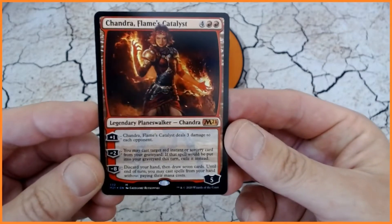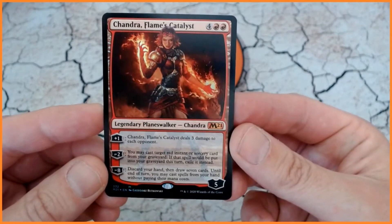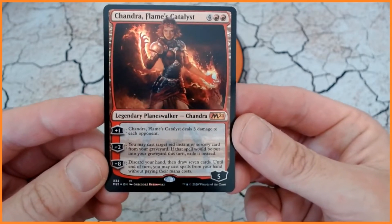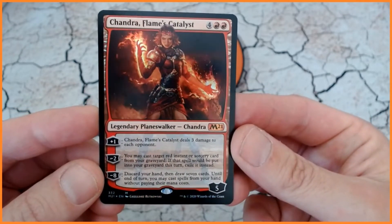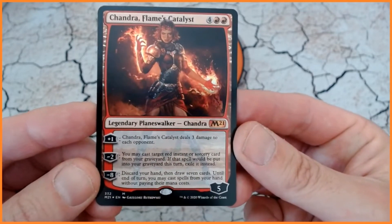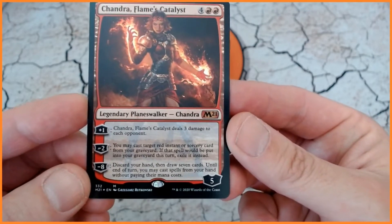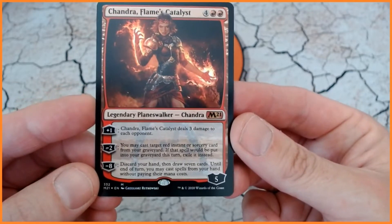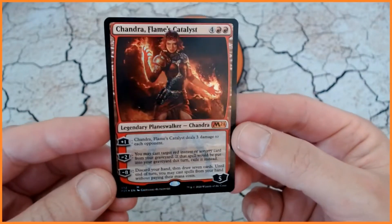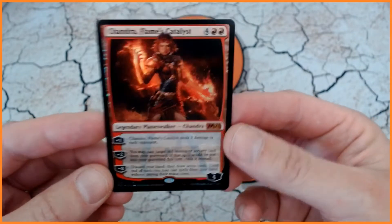Six mana, four red red. We have five loyalty Chandra. Plus one: Chandra Flames Catalyst deals three damage to each opponent, which is why I want this in my EDH deck. Minus two: you may cast target red instant or sorcery card from your graveyard; if that spell would be put in your graveyard this turn, exile it instead. And the minus eight ultimate: discard your hand and draw seven cards; until end of turn you may cast spells from your hand without paying their mana cost. So for me this is fantastic for my mono red EDH deck.